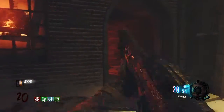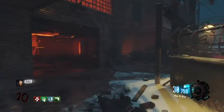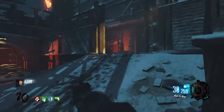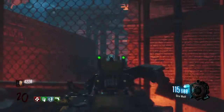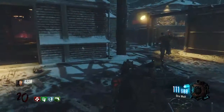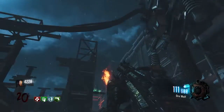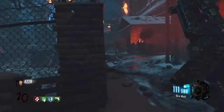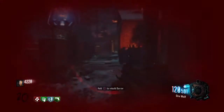Hello guys, today I am bringing you how to get the Annihilator on the map The Giant. What you will need to do is get a pack-a-punched weapon and come to where I am on the map. Just keep shooting around here — as you see, these green things come up. Dr. Maxis should speak, and then they will shoot across the map. Once that happens, you want to wait about five seconds and then come to three locations on the map, which I will show you now.